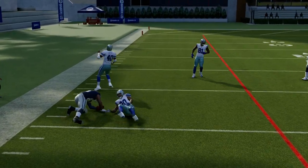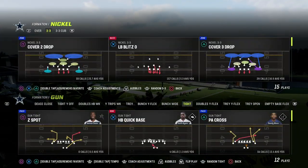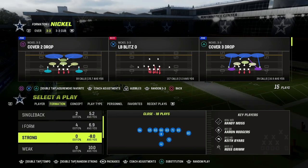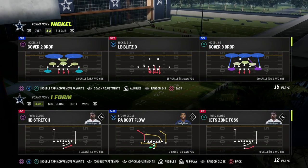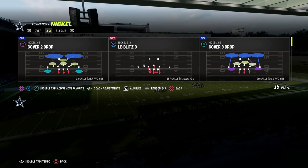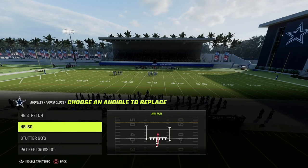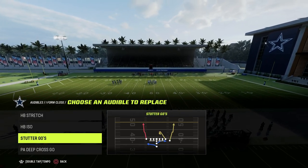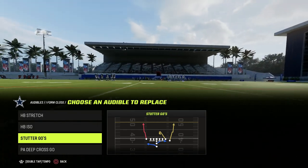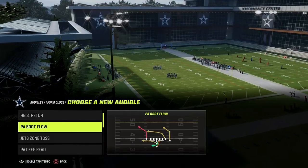Those are just a couple of meta route combinations to get your mind going. Now I want to go down to a pro set or two-back set. In I-form close, we have slack close, I-close, and strong close. We have the stretch run play and the halfback ISO — I'd recommend putting both in your audibles so if the defense gives you a good look to run the ball, you can check down. For passing, the three big routes you're always trying to find are the crossing route or post route, the corner route, and the wheel route.